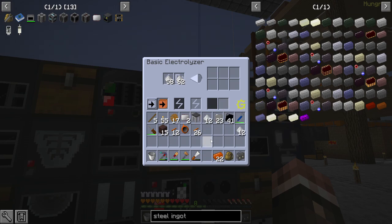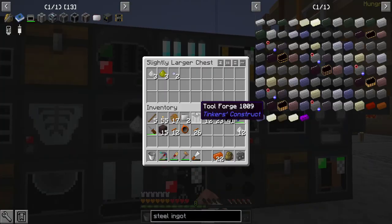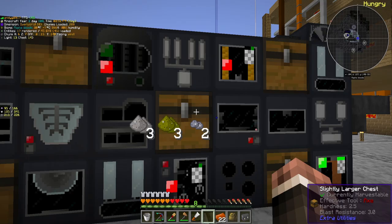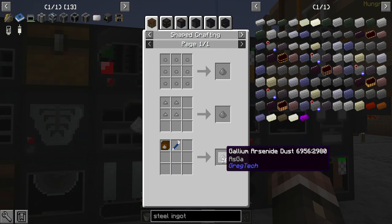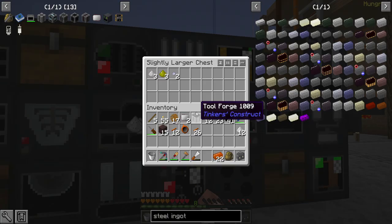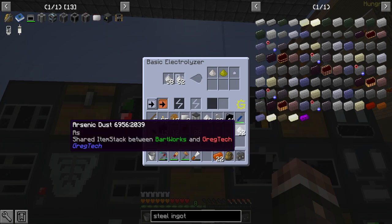We have our first couple tiny piles of gallium. I need nine to get one gallium piece for the quest, and then we can mix that into gallium arsenide, which has to be done in the mixer. It takes 15 seconds, which is a little obnoxious, but I will live. Let me put the other sphalerites in there.